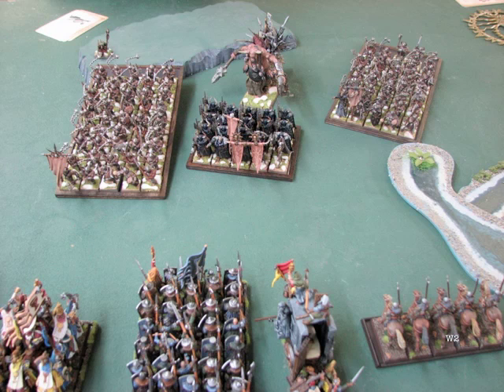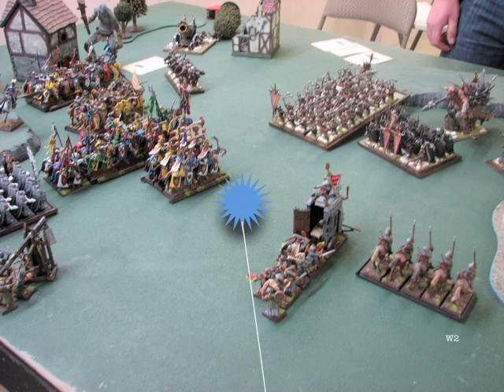He took his level 2 out of the leftmost unit and placed him on the hill. Then the Hellcannon shoots at my Men-at-Arms. When all was said and done, he only killed one — those Men-at-Arms had a 5-up ward save against the Hellcannon shot. But it doesn't matter: just because he hit them, they had to take a panic test. They were leadership 8 re-rollable — and failed both rolls. They turned away from the Hellcannon, and since I was five-by-ten, when they bounced through my Grail Relique they were automatically off the table. I hate that damn Hellcannon. I mean, if I played Warriors I would bring it — that's just rough.